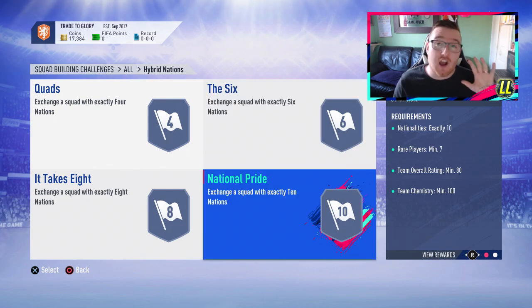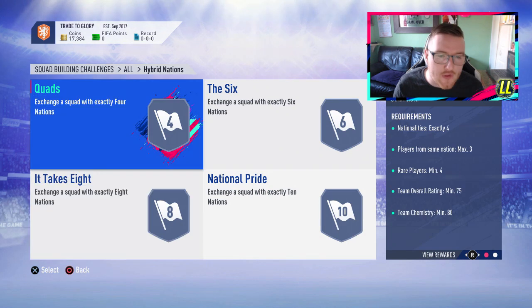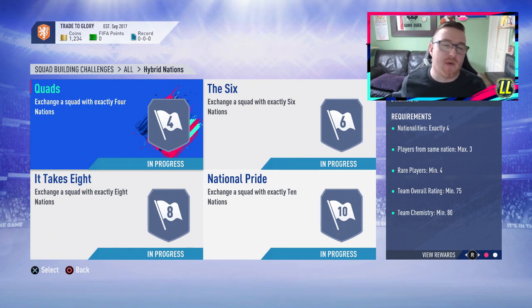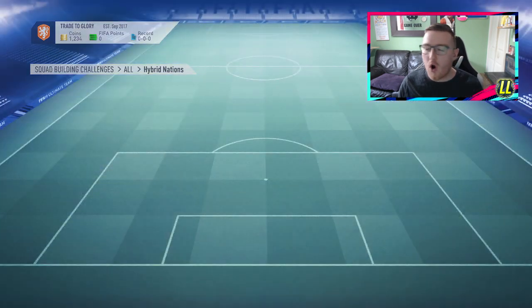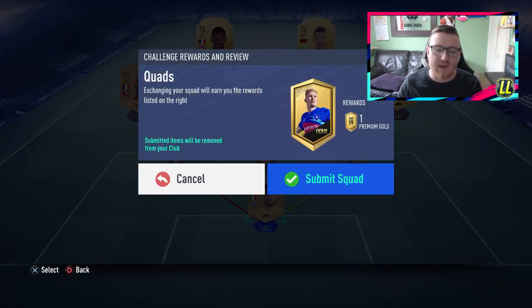Hybrid nations is the easiest one to start with - you have four SBCs here. I'm going to be showing you how to do these SBCs - not exactly the same because each account is different. Sometimes you might have loyalty, sometimes you don't, but I'm giving you an idea of how to do all these SBCs. I'll be doing multiple sets today. I've been grinding through them and we have done the first three with 17,000 coins - that's right, about 16,000 coins to do the first three. We haven't done National Pride yet. You want to follow the pattern but find your own way - otherwise players will get expensive. Get cheap players from big leagues, from the actual league they're in.